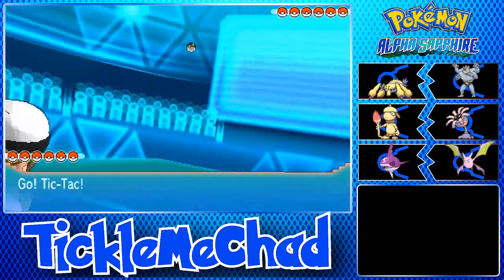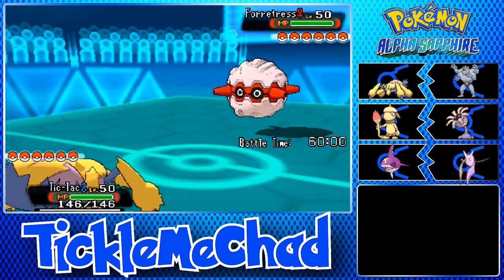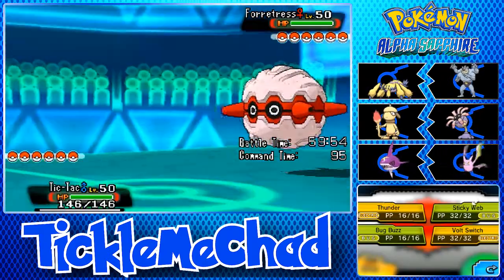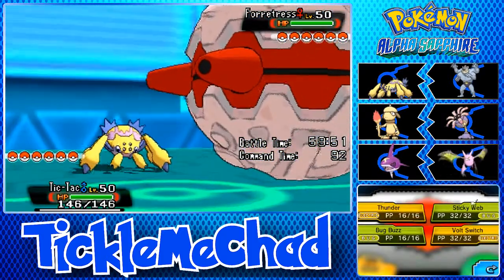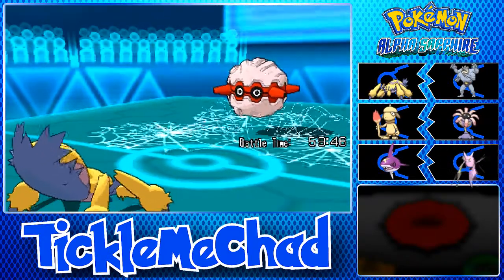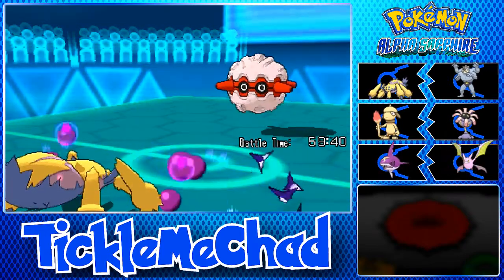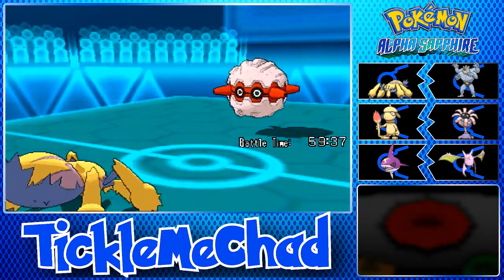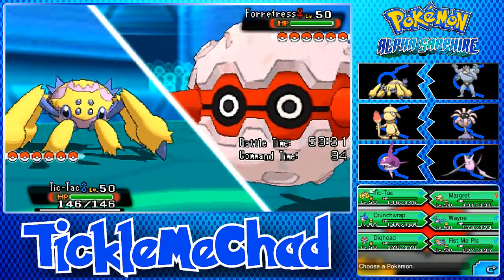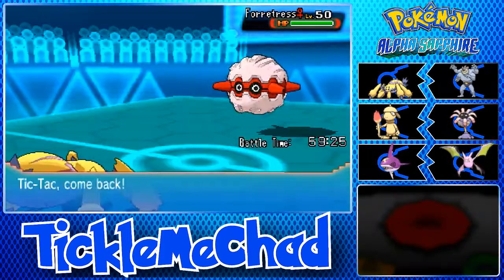I can see maybe the Blaziken. But we're going to lead off with Galvantula here, as he actually leads off with Forretress. So this actually isn't that bad for us. We're going to go ahead and set up our Sticky Web. He may actually predict that and just go straight for the Rapid Spin to break my Sash, but he's actually going to go for the Toxic Spikes. That's interesting. So let's actually go ahead and switch out — let's go out into Fist Me Please, the Machamp.